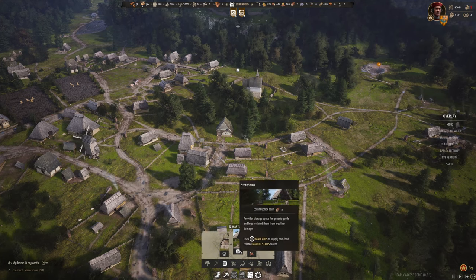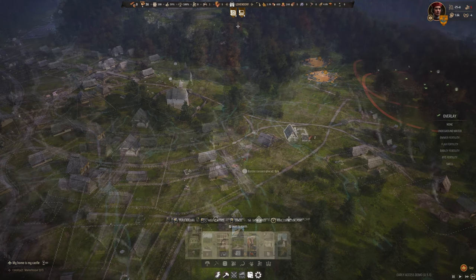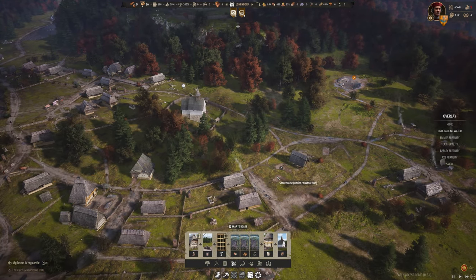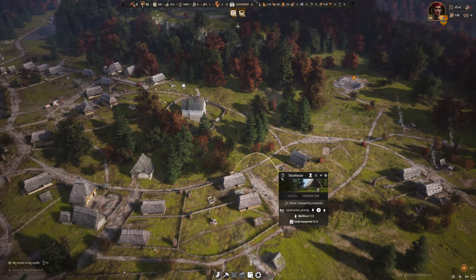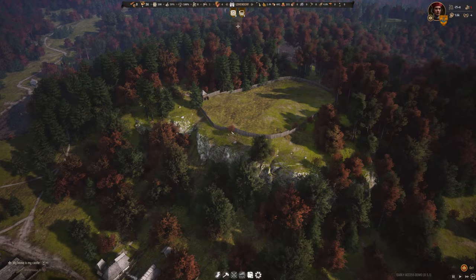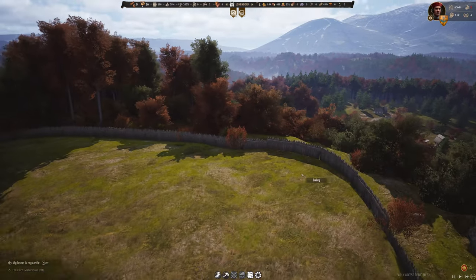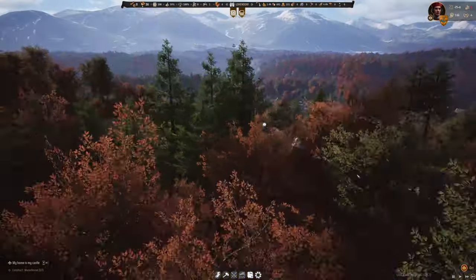We have some logs again. Let's get some storehouses built, and then some nice house plots down through here. That was all of our logs, but we'll make the storage building priority one. And then soon we can build our manor house on the Bailey.